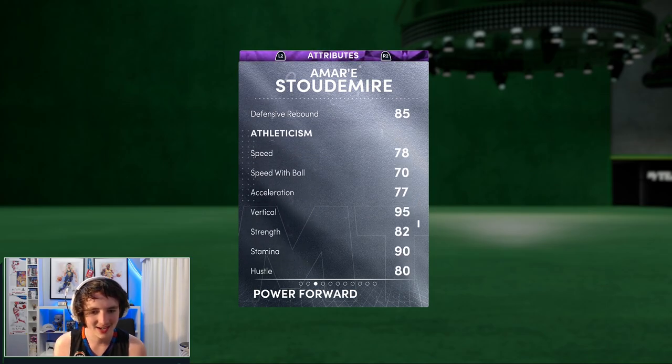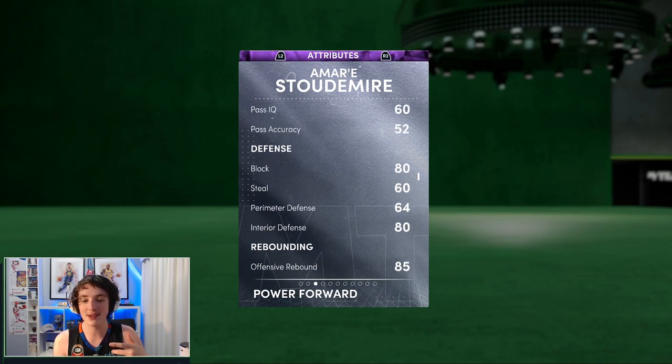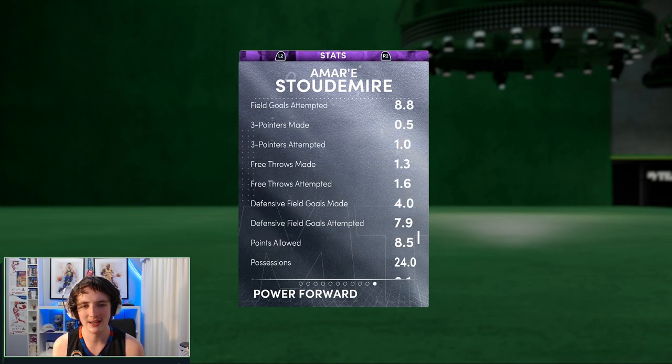His speed is 78, but besides the speed — the speed's actually pretty bad in game — a lot of these attributes get bailed out by your badges. So we'll go have a look at those badges now. You can see that offence is a 94, defence is an 84.